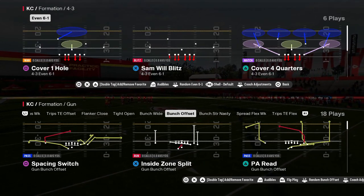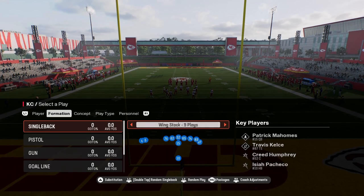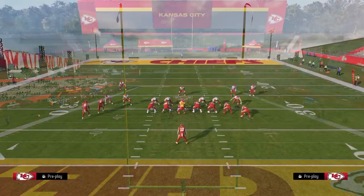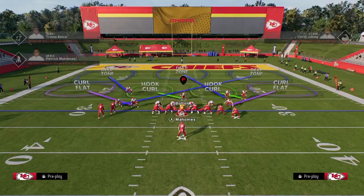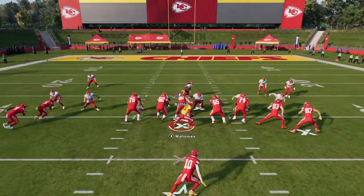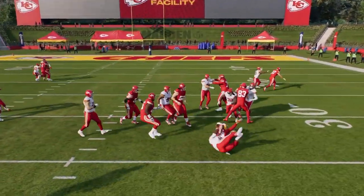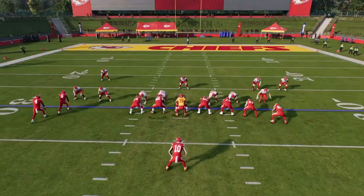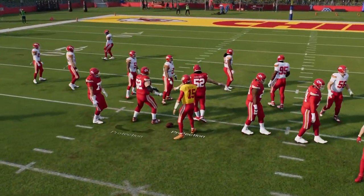You have the best run defense in the game, which is the 4-3 even 6-1. Literally all you got to do is just pinch your D-line, slant your D-line inside. You're going to essentially just float the ball with your linebacker. So you have a really good run defense within this, and really good red zone defense within this.